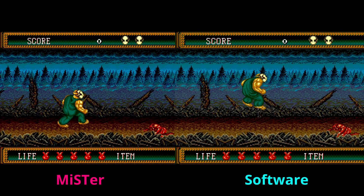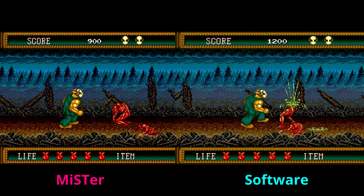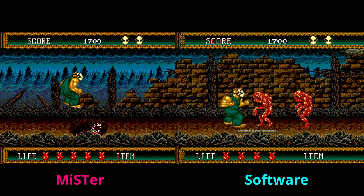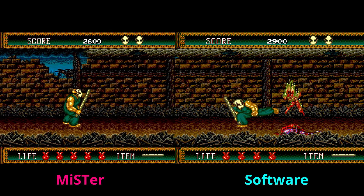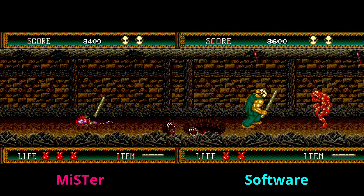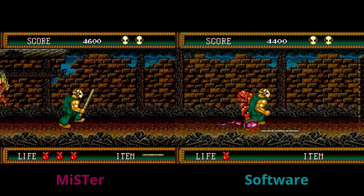Moving on to another Genesis game — Splatterhouse — they are extremely similar. I would say the color of the goo monsters on the left is slightly better than on software emulation and RetroArch. I'll put a list of the emulators I used in RetroArch down below so you know what I was working with. What we're really finding is that software emulation is still extremely good, but MiSTer has some advantages in cycle accuracy. You'll see here side-by-side that both audio waveforms are running over each other with no breakup, so everything is syncing perfectly fine on this capture.